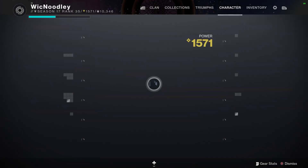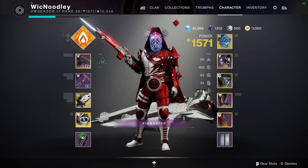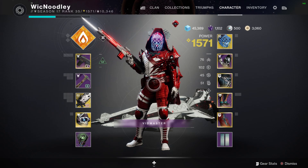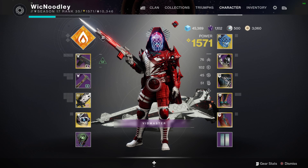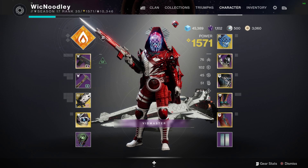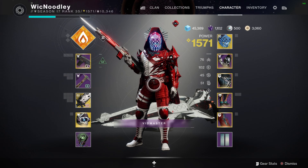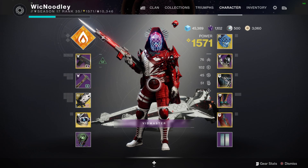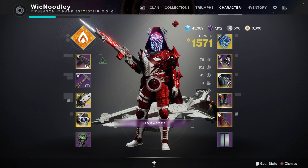What's going on dudes, Wick Nudley here bringing you a quick little build info. Early on in Solar 3.0 I kind of found myself in a weird spot where I just wasn't feeling any of the builds. I did my best to make something viable given the mods I knew and what was considered the meta, and I tried a few of the initial ones and it just wasn't feeling good to me.